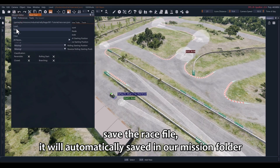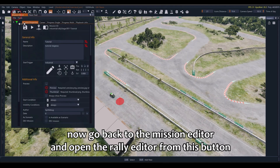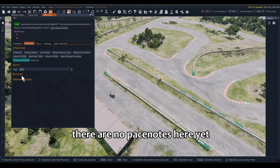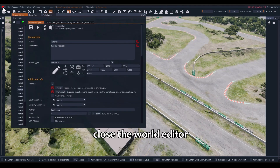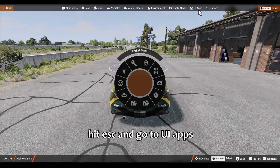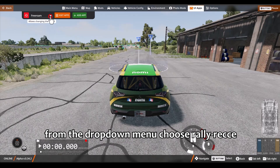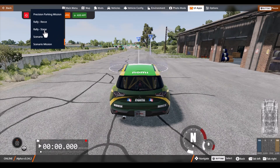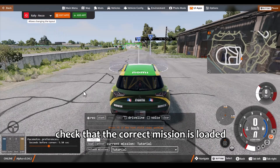Save the race file. It will automatically be saved in our mission folder. Now go back to the Mission Editor and open the Rally Editor from this button. There are no pace notes here yet — we need to create a driveline first. Close the World Editor, hit Escape, and go to UI Apps. From the drop-down menu choose Rally Recce.